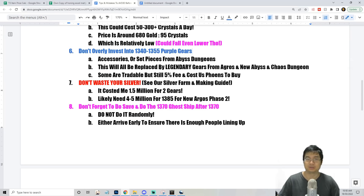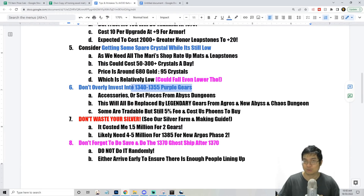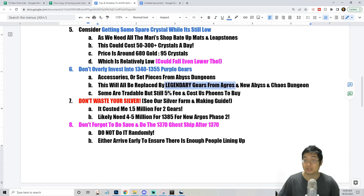I want to apologize for one of my previous videos about getting 3-3-3 engravings with purple gears — I'll talk about that as we get into the next tier. One tip: don't overly invest too much gold into your gears between 1340 to 1355 and even after, because the moment you get legendary gear and new accessories those will be replaced. I invested about 10,000 to 20,000 gold into gears back then and looking back, it wasn't worth it — those resources would be better spent on honing materials.